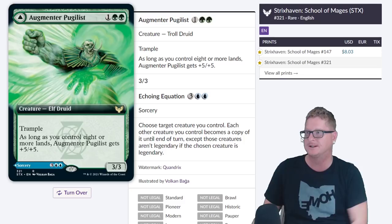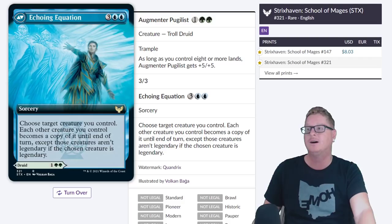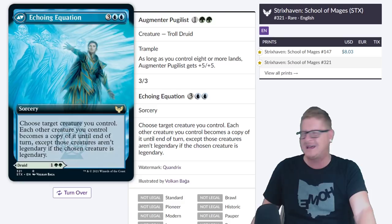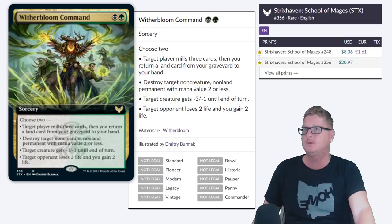Augmentor Pugilist — interesting one with a flip. Echoing Equation sitting at $8.03 — choose target creature you control, each other creature you control becomes a copy of it until end of turn. Whoa, that can get out of control. Except those creatures aren't legendary if the chosen creature is legendary — yeah, that's pretty brutal. Downside, it's in blue. I would have liked to see this in green, but maybe you splash blue or run a World Tree in your deck.